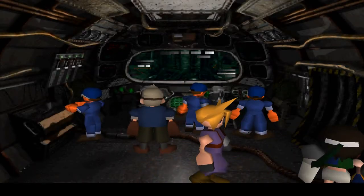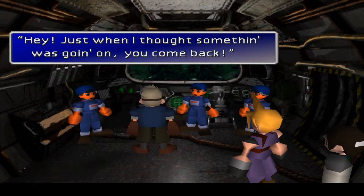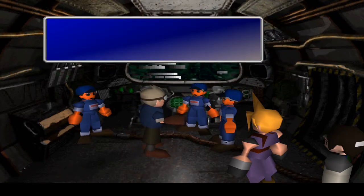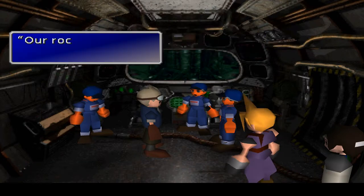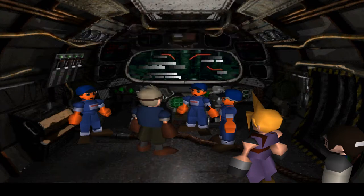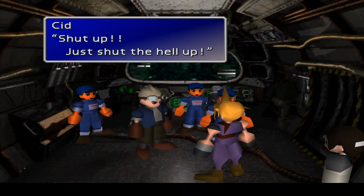Yo! Who's in charge? What the hell are you guys doing? Just when I thought something was going on, you come back! You're saying Sid's the reason nothing's going on? Listen Captain — we're going to launch this rocket! What are you talking about? We're going to load a Materia Bomb and blow up Meteor. Our rocket's gonna save the planet! This man is so cool.